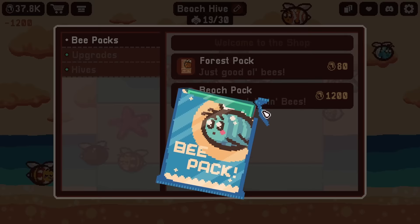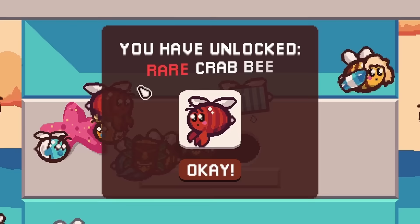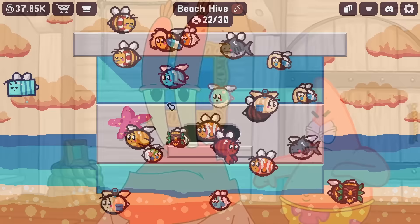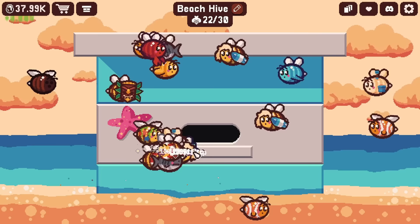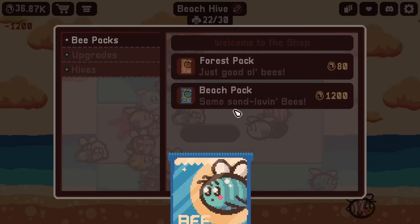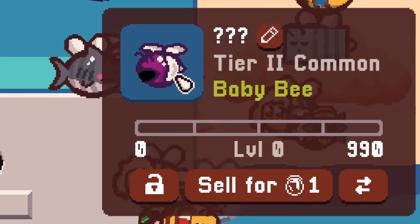Seeing the same ones - there's a new one, one more - can we get a legendary? Another rare! I'll take that, even though you've got little grabby hands sticking out of the front there - you're a crab, aren't you? Yeah, crabby! I wonder if his temperament is crabby. There's a starfish bee right here - both of you are new. There isn't a whole lot of new bees this time, but that's okay. We'll just buy some more beach packs until we get something new and undiscovered.